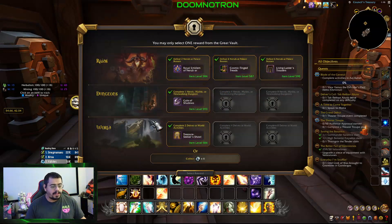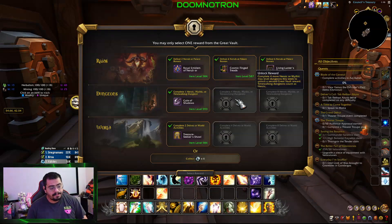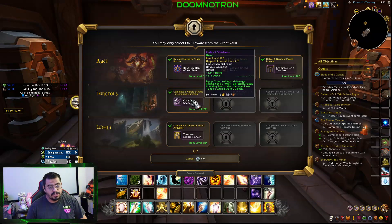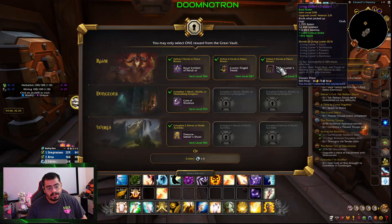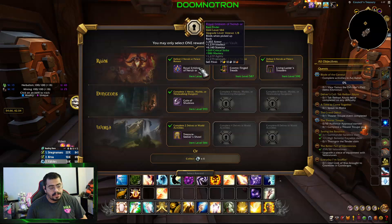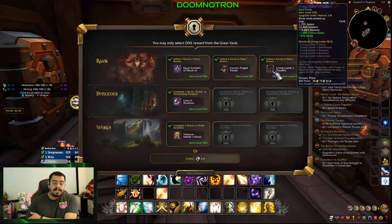Oh shoot I did way more than that. So our highest item level is actually this one, and that is a trinket that has haste and leech. I don't know if I want that, but it is three item levels higher in a different track. Oh no it's veteran also, so that's not that big of a decision. We have a back and we have some shoes.